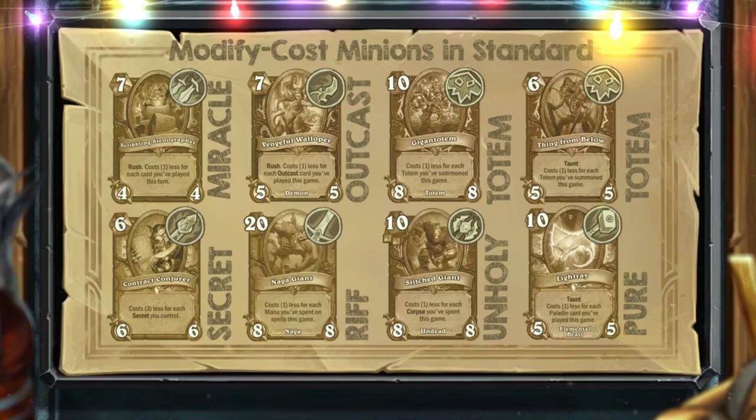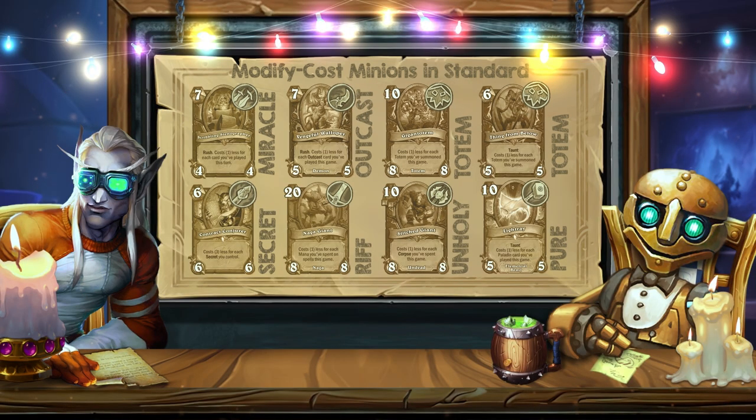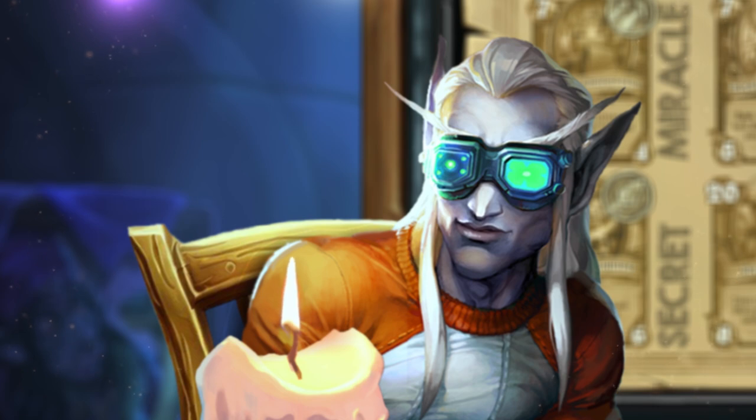Balance changes have been applied to Scribbling Stenographer and Vengeful Walloper. Gigantotem has become another tool of this type for Totem Shaman. Contract Conjurer is extremely effective in Secret Mage in both formats. Even the Naga Giant has become useful in the Riff Warrior archetype. Stitched Giant is a rare example of a card with Modify cost mechanics that fails to play a key role in its strategy — low utility is a consequence of the mana cost reduction conditions. You must first kill enough of your creatures, then spend corpses, and only after that the card becomes cheaper, meaning it can become completely free only in the late game.